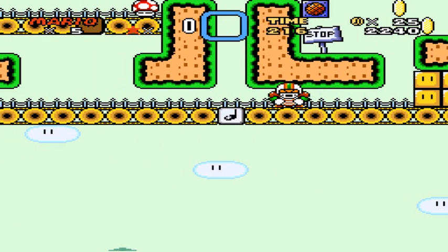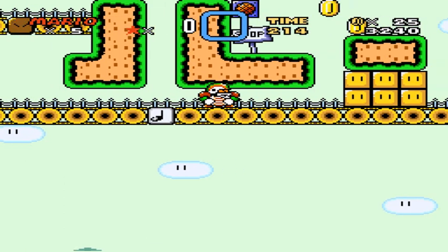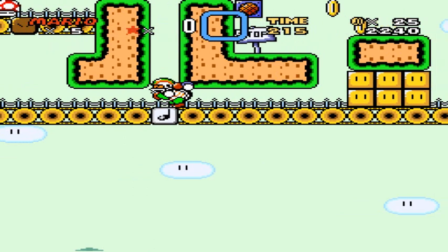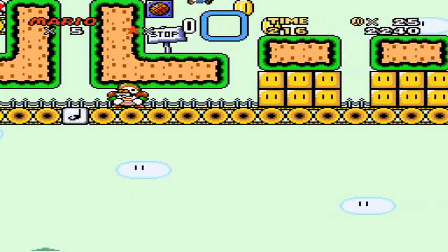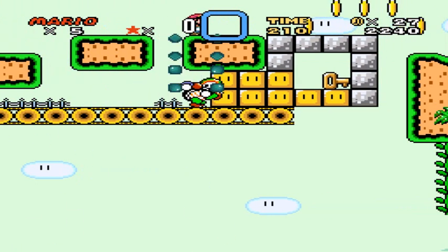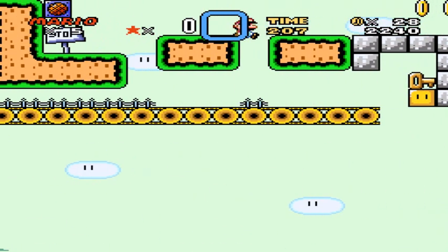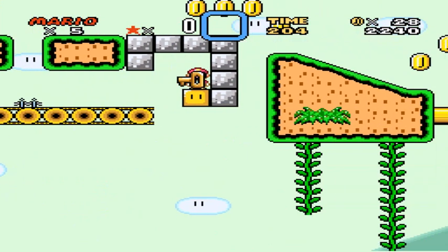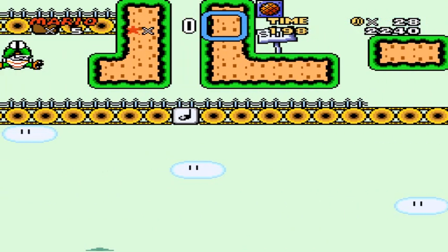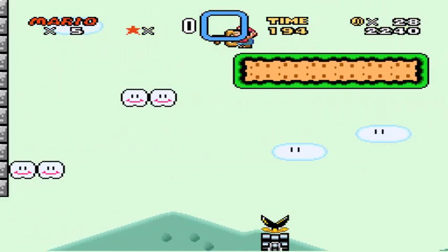One. Bounce up here. Make Chuck run towards me. Make Chuck run towards me again. Good enough. There we go. Had to sacrifice my power-up for that. Better be happy, Chuck.